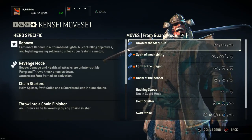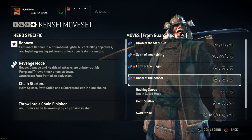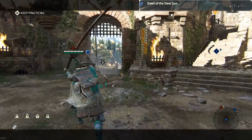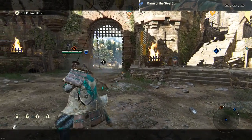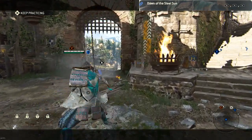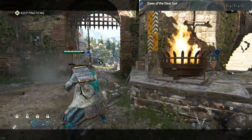The move set consists of: Dawn of the Steel Sun, Spirit of Inevitability, Form of the Dragon, Doom of the Kensei, Rushing Sweep, Helm Splitter, Swift Strike, and Grasping Pounce. The first move is Dawn of the Steel Sun — you do this by pressing your light attack three times in a row. This does a chain, and it can be done after a guard break or a throw, which will replace the first or first two light attacks.